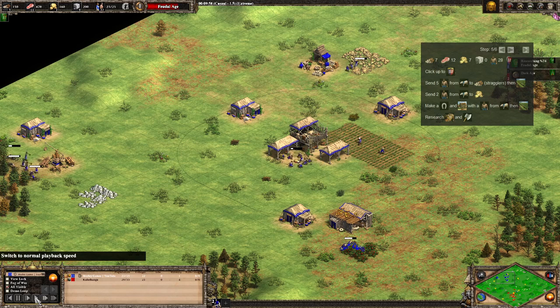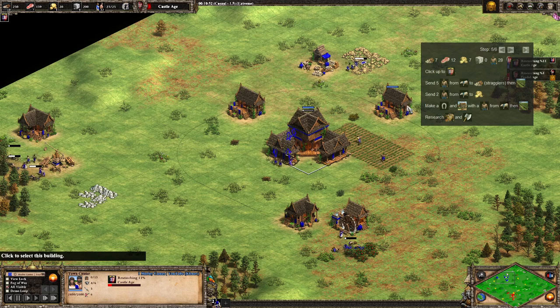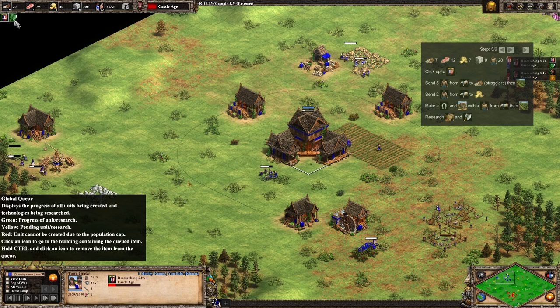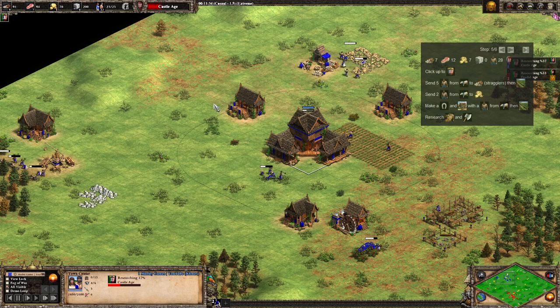There was a slight delay — one of the resources was not quite there. Once the sheep has run out, we're going to send two of them over to gold. The other four are going to go to straggler trees, and one of them is going to make the stable and a house. Once the stable is built, you should be able to research bloodlines. We've got double bit axe coming in right now. The villagers on the straggler trees are just going to add farms, and then that building villager will go to farms as well. We should have seven farms and then the five on berries, which should be enough to keep us going with knight production.